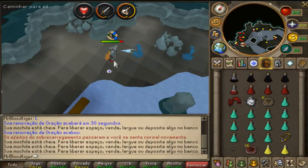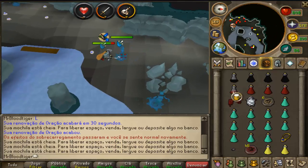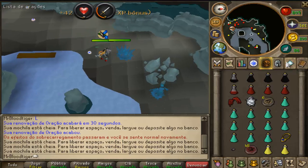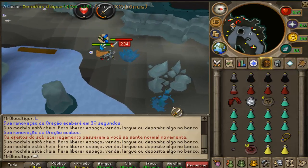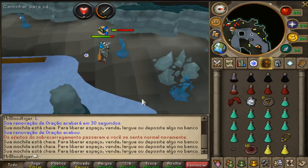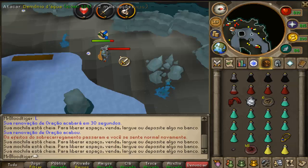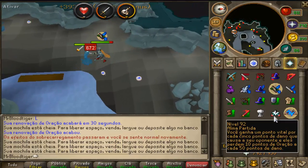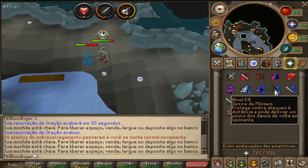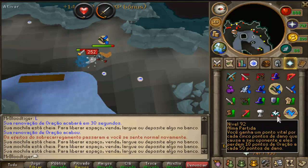In this next clip you see me killing water fiends. I got this as a slayer task and like every time I get these as a slayer task I do the familiarization minigame. You do that minigame and then you get like triple charms for 40 minutes, so it's really useful.